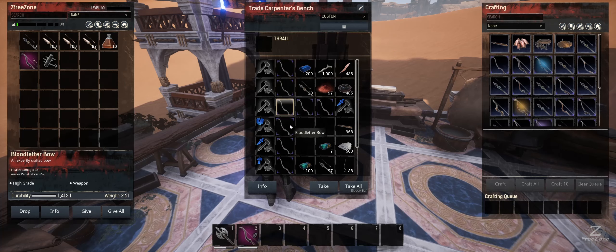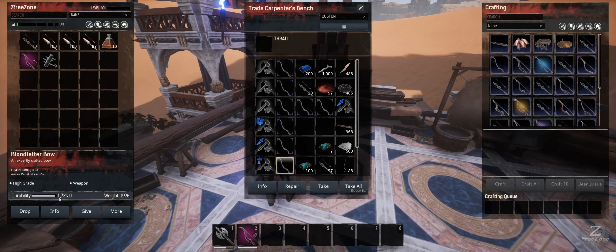On to the tier fours — they've got that durability jump and weight decrease as well, but they also have their special abilities. This first tier four is the armor penetration guy, giving you the most armor penetration out of all the carpenters. This next one is the damage guy, giving you more damage as you can see. And this one down here is the durability guy, giving you 1725 durability.